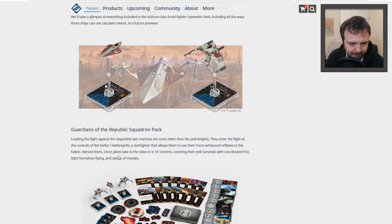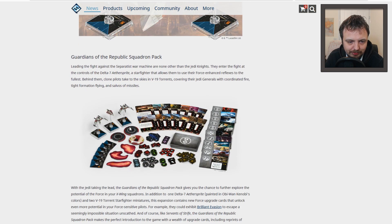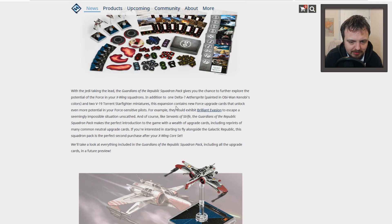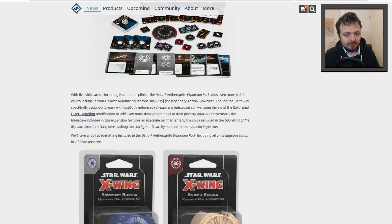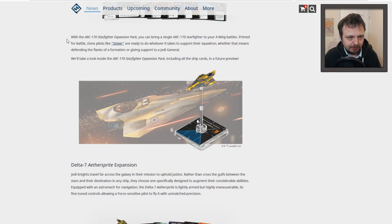The Guardians kit has the Delta 7 — the Aether Sprite, a Starfighter. They've got the Jedi Generals on them. Again it's got this sort of debris-looking thing which I'm guessing is like a plasma pool or something like that. Very interesting indeed — I like the strong striking colours on that one. I'm guessing we're going to get the Jedis from the Clone Wars. These are the different coloured ships of the individual expansions if you want them.